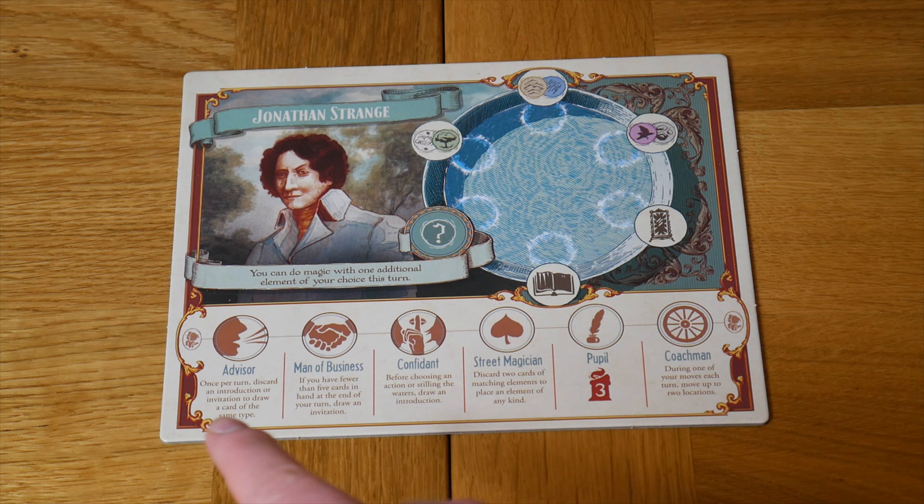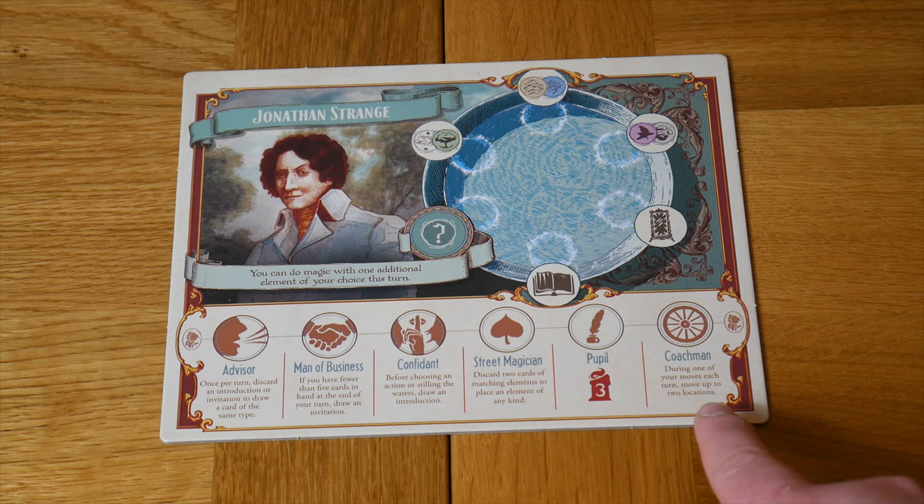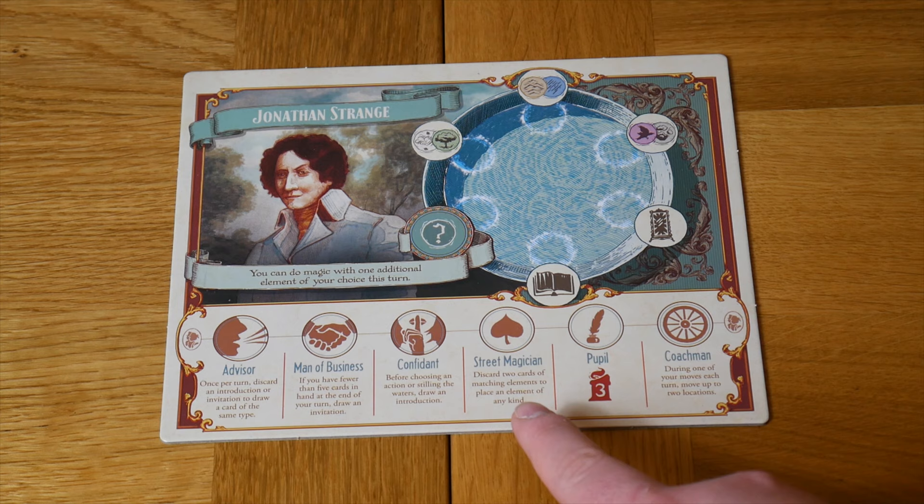For example, obtaining the pupil ability will give you three magicianship points automatically. The coachman will allow you, during one of your moves each turn, to move up to two locations instead of one. The street magician will allow you to discard two matching elements to place an element of any kind of your choosing. It's up to you how you use these throughout the game.